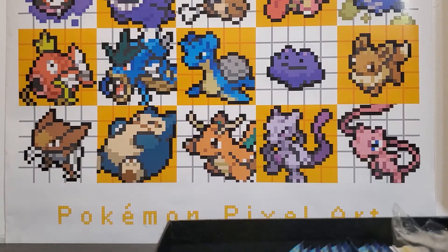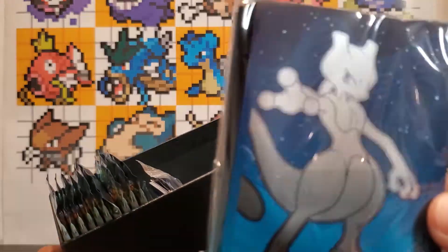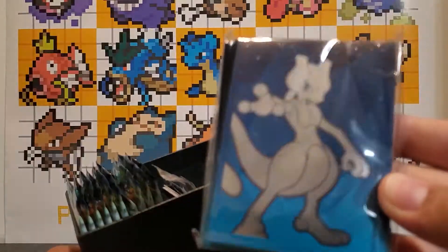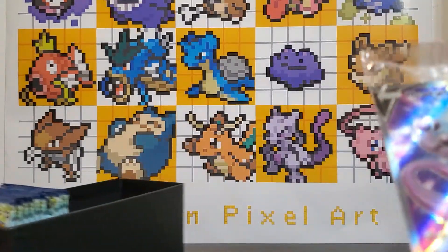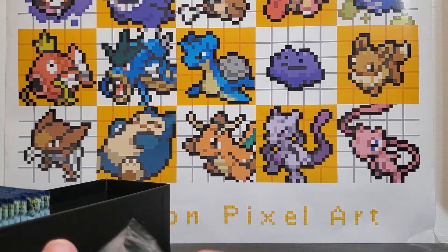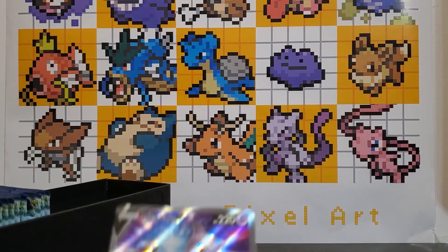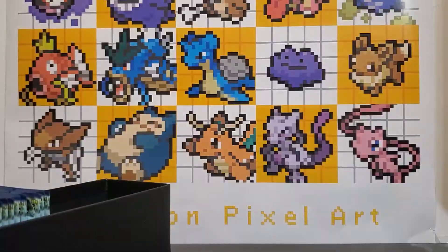So what we have in this ETB: we have your standard energy cards, the sleeves — which I'm a huge fan of. I really like the sleeves, blue with the silver Mewtwo in the middle. We got the gold card, we got the Mewtwo full art promo card. Let me open this up so I can show you guys a little better. Very nice, pretty nice full art.